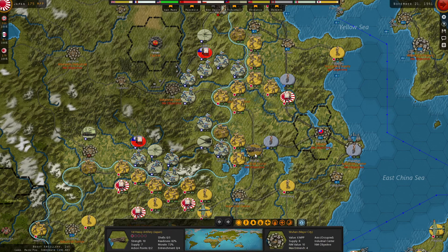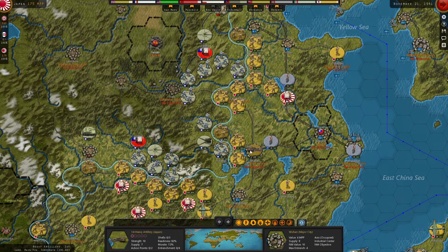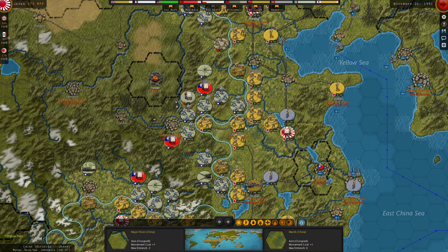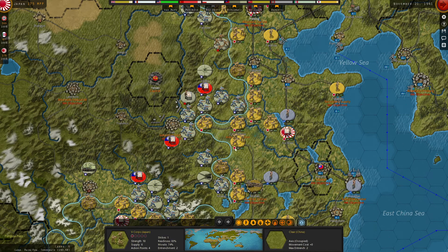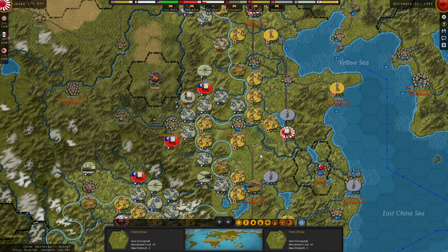The only thing that can reach there is the already injured army, so I'll move it up. We'll move the heavy artillery onto Wuhan to handle garrisoning there for the time being. It will have at least one defensive shell to protect these two as we advance and prepare prepared attacks. I'm going to move the 13th Army forward into his stacked line. We have enough supply to make that viable. I'll move the 3rd Army forward with it as well.